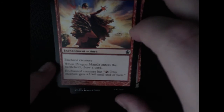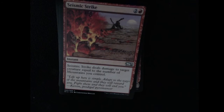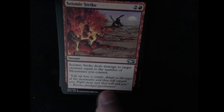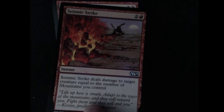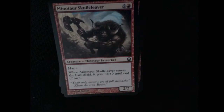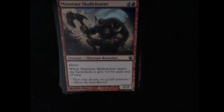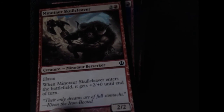We have a common enchantment — Dragon Mantle. When it enters the battlefield you draw a card. Enchanted creature pays one mountain to get plus one plus zero until end of turn. Seismic Strike — common instant, deals damage to the target creature equal to the number of mountains you control. That's a good mid to late game card to deal a lot of damage and take out a big threat. A Minotaur Skull Cleaver — common creature with haste. Whenever it enters the battlefield you get plus two plus zero until end of turn. That is pretty nice especially with the haste — when it first comes in you basically have a 4/2 attacker right away.